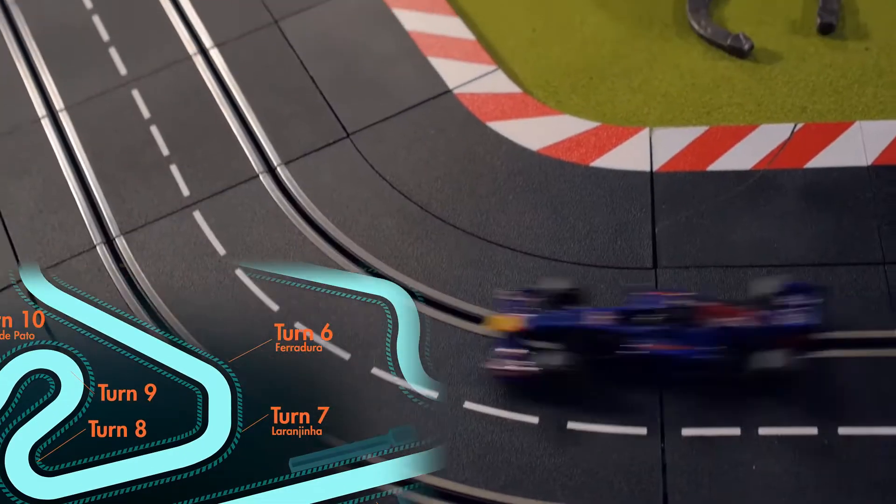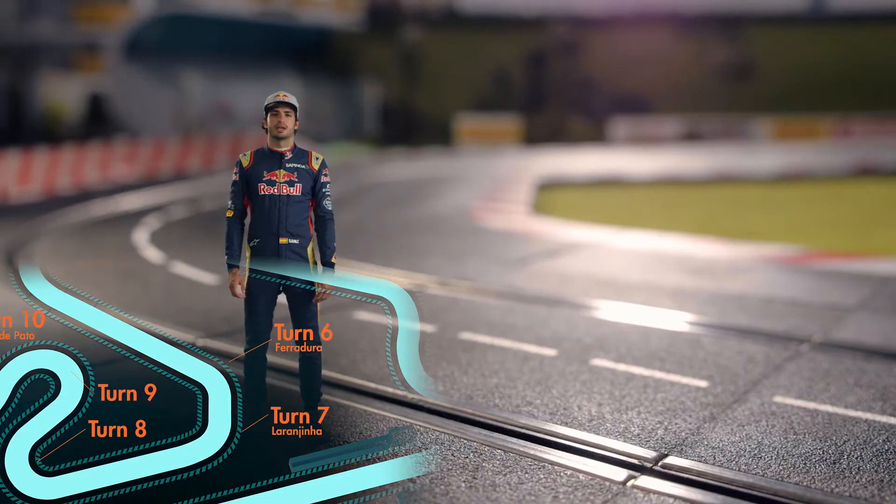Turn 6 and 7 is a double right-hander, more or less at 200 kph — quite fast, with a blind apex.